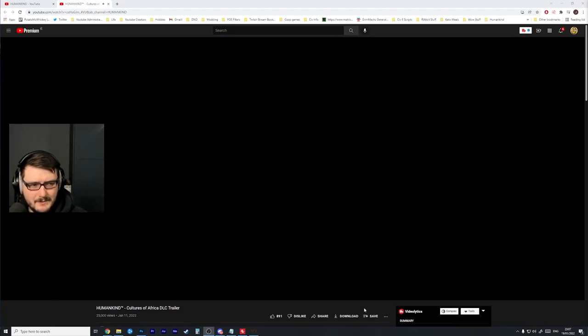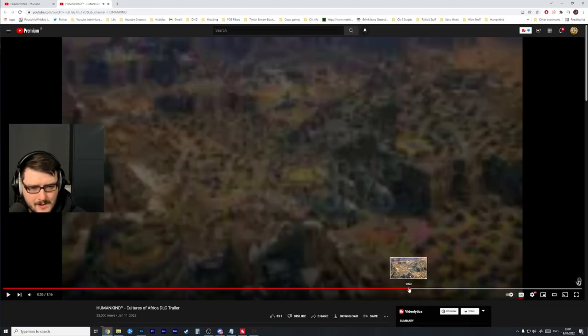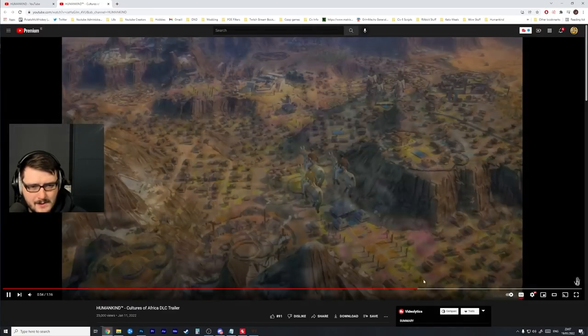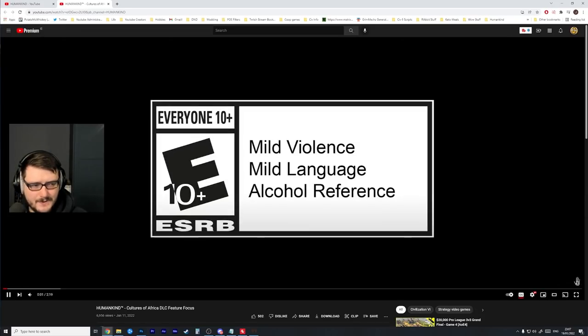I really like the way the buildings look, and it looked like there were a couple of new world wonders in there. This looks like the Mosque of Jenne — I don't actually know. Let's go look at the feature focus.